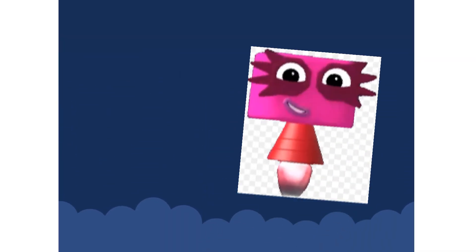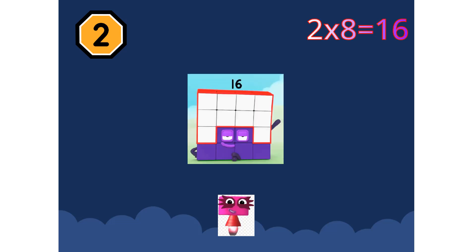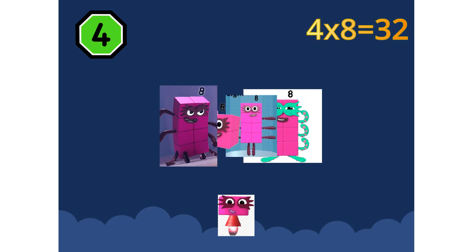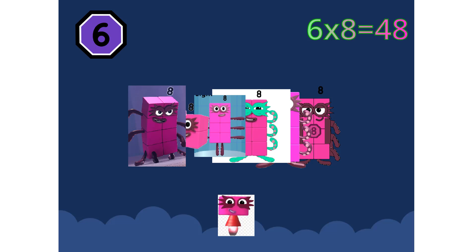Super 8's assemble! 1 eight is 8. 2 eights are 16. 3 eights are 24. We will heed the call. 4 eights are 32. 5 eights are 40. 6 eights are 48. We'll catch you when you fall.